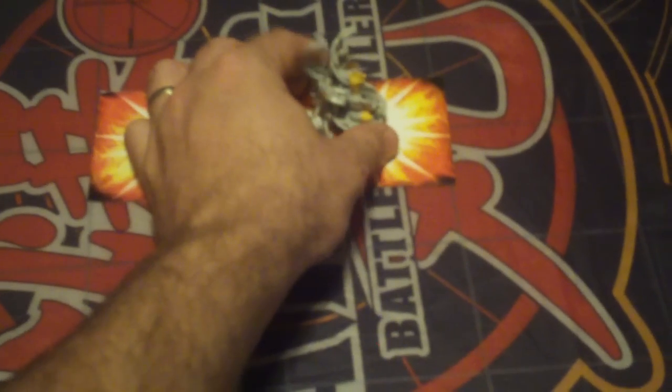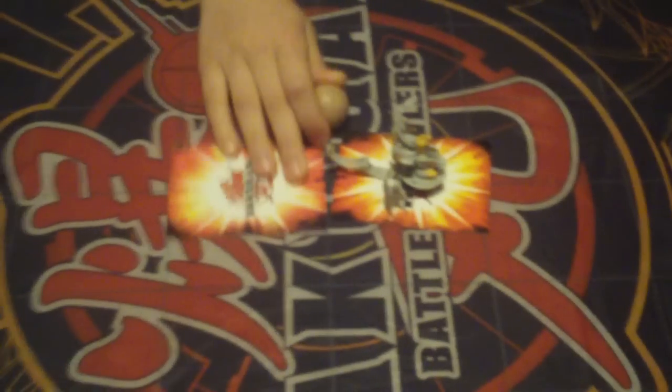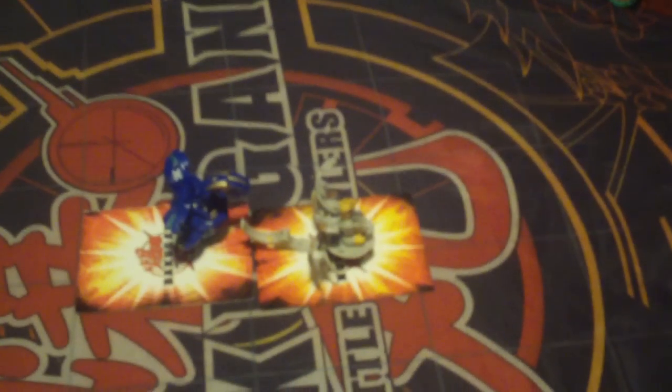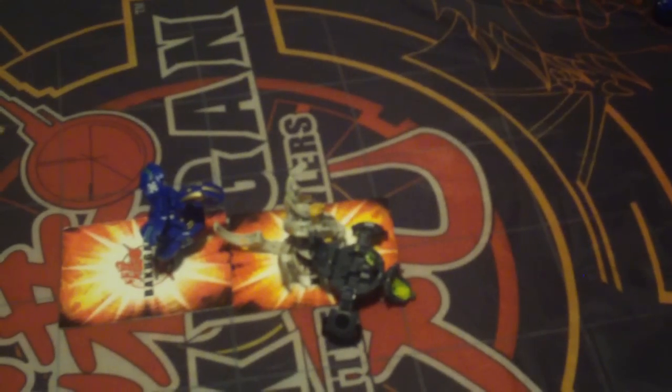Gate cards have been set, the field is now open. Youngest player goes first — we'll start with my eight-year-old. Flying quickly off the card — that is a stand, so we'll put them in the center of the card. Awesome Ingram stand. We have a miss. We have an Aquos Neo Dragonoid stand — two standing Bakugan. We got a Darkus Chroma stand.